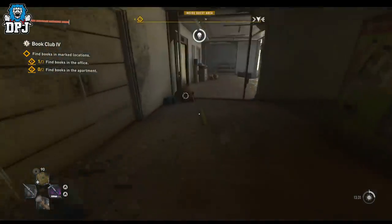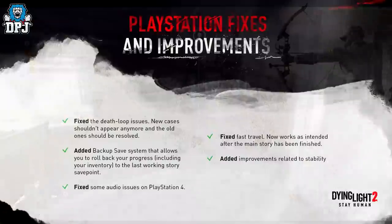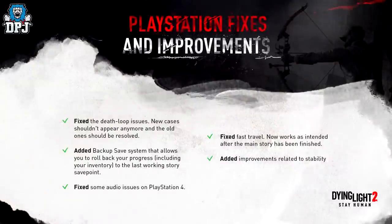It is a decent patch — it fixes all the issues many people on PC have had. The PlayStation fixes include: fixing the death loop issues — new cases shouldn't appear anymore and old ones should be resolved. Also added is a backup save system that allows you to roll back your progress, including your inventory, to the latest working story save point. I'll do a bit of testing on that myself later and probably cover it in a video to come.